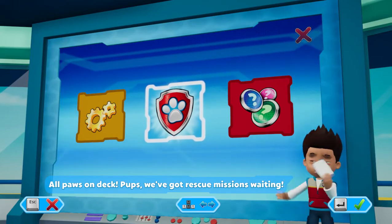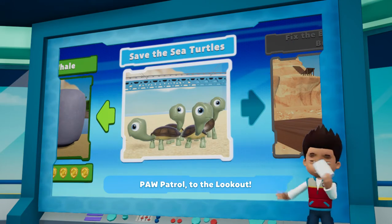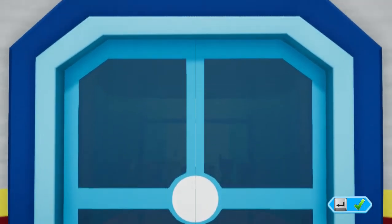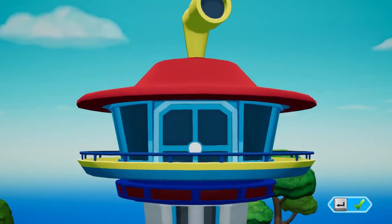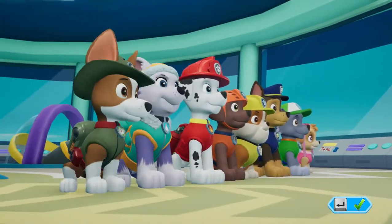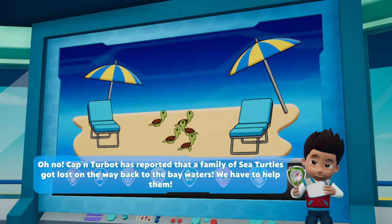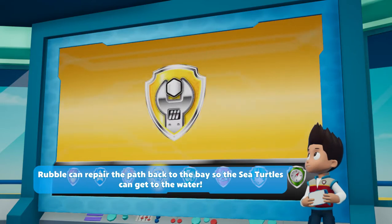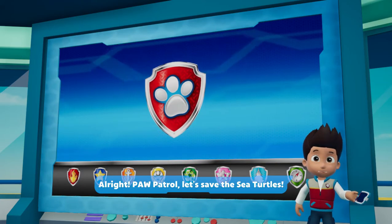Paw Patrol, we've got a new mission: save the sea turtle! Captain Turbot has reported that a family of sea turtles got lost on the way back to the bay waters. We have to help them. Sky can fly through the air to find the sea turtles. Rubble can repair the path back to the bay so the sea turtles can get to the water. Rocky will go with Rubble and make sure the path is clear. All right Paw Patrol, let's save the sea turtles!